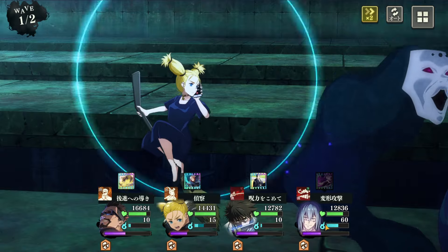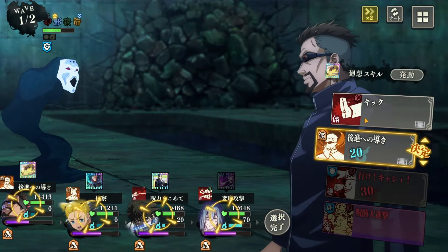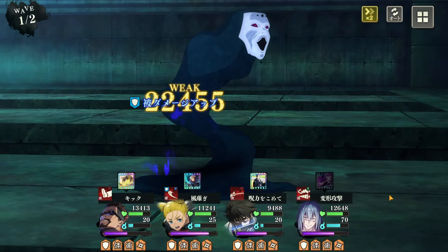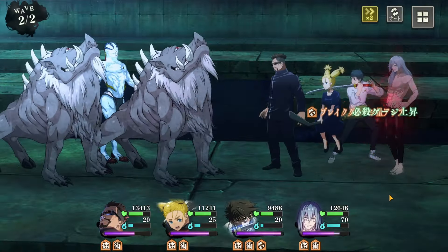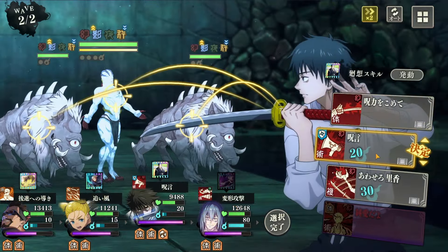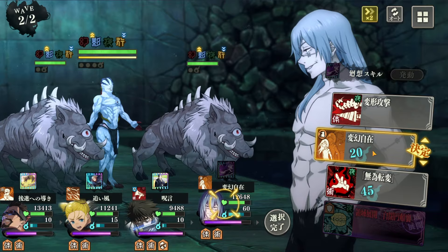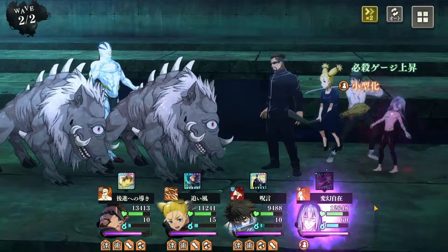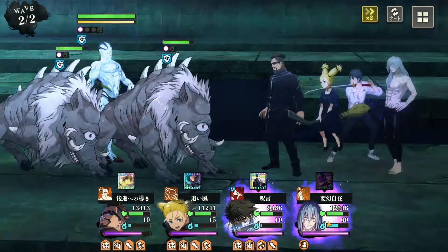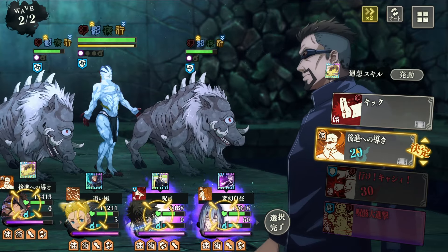We're not trying to use Skill 3 or anything like that — just keeping his Cursed Energy up. As you can see, he started healing a little bit. We're going to knock this guy down a bit more. We want Mahito to get that kill. We're lowering down the enemy's health bar — that's the point of the setup.